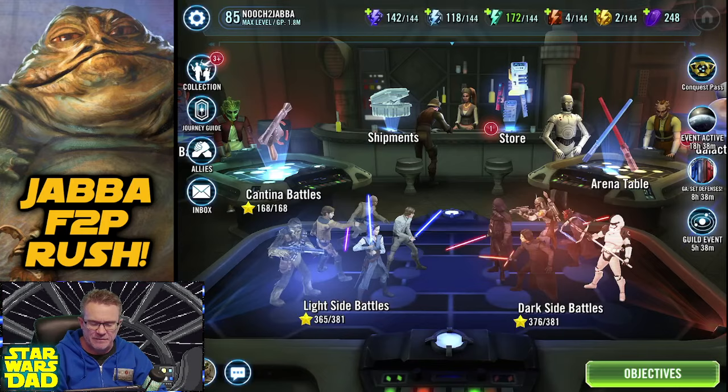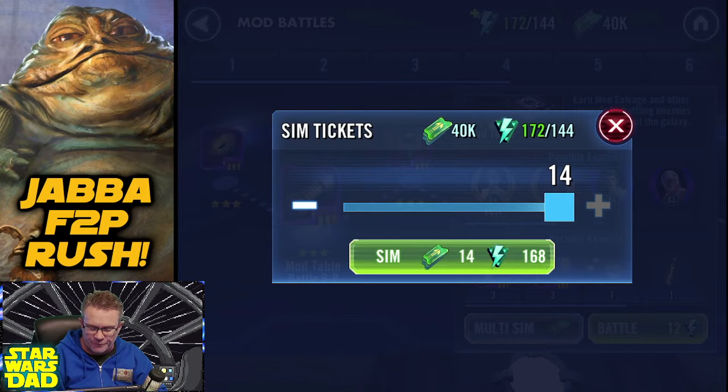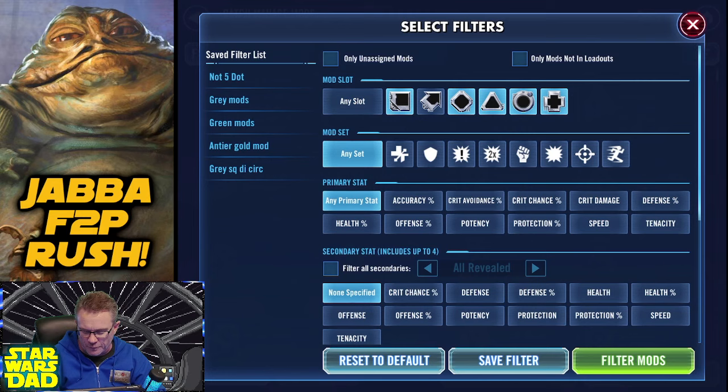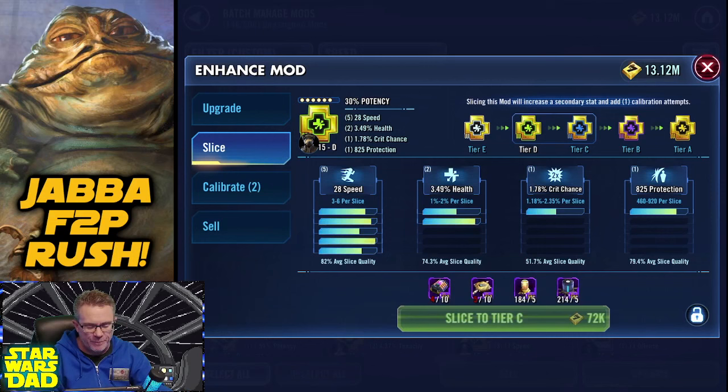As for other stuff, I've got some mod energy so mod energy for me is just going in here. I've only got 24 of these, so I'm gonna go ahead and farm them. Let me show you my coolest mod - let's sort mods, let's filter everything except arrows because arrows are all 30 or 32. Let's sort by speed - my best mod is right there: a 28-speed potency mod on Bushy Leia.